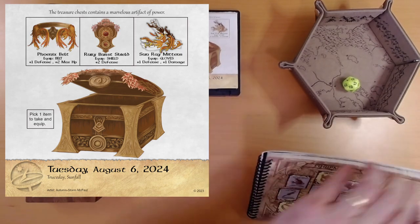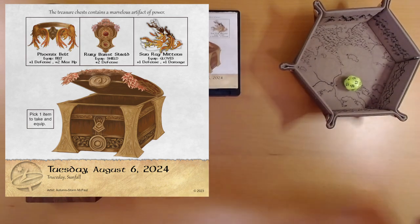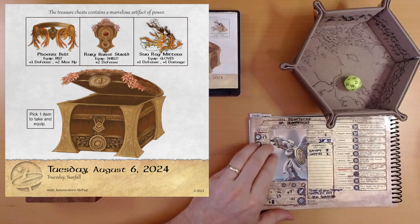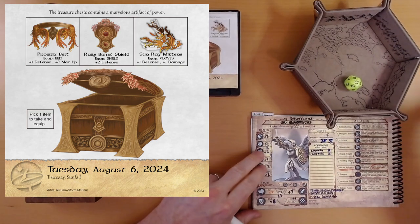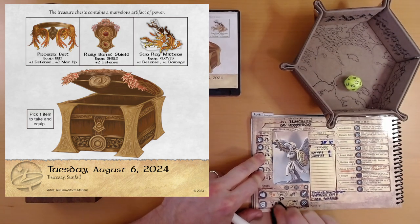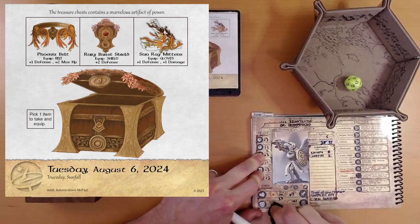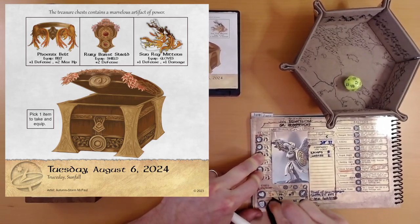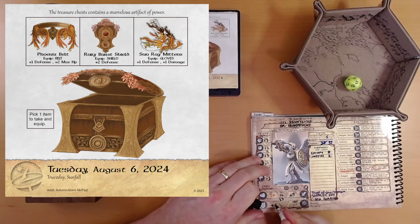Plus one defense, plus one damage. Now if we can find Ivy again, and remember what we just said — wow, we're up to plus nine defense. As long as we don't have to fight any more ornate chests. Plus nine.